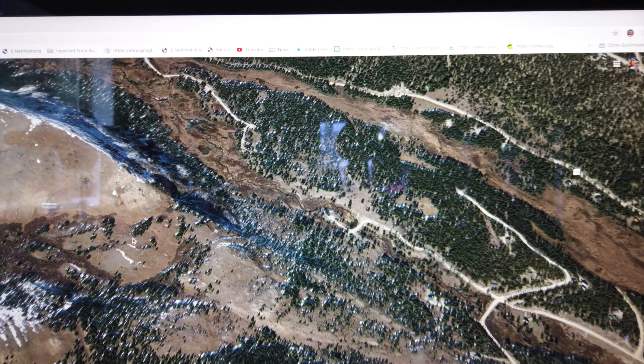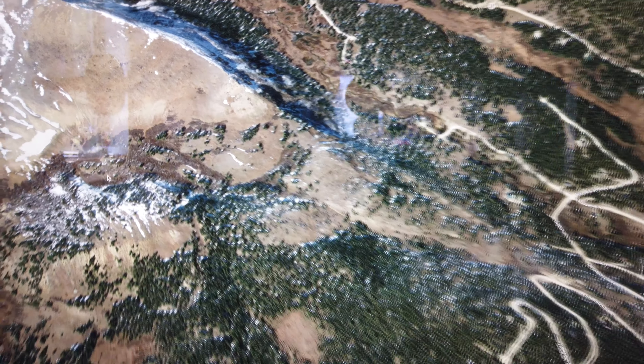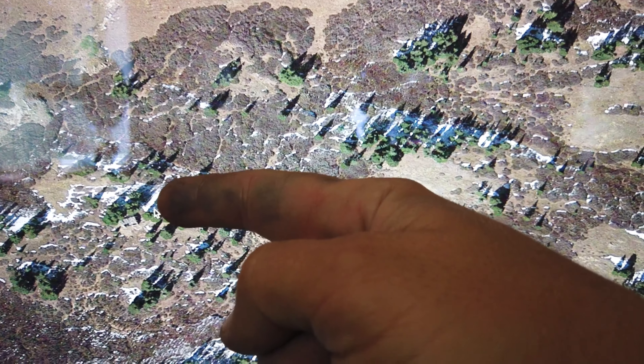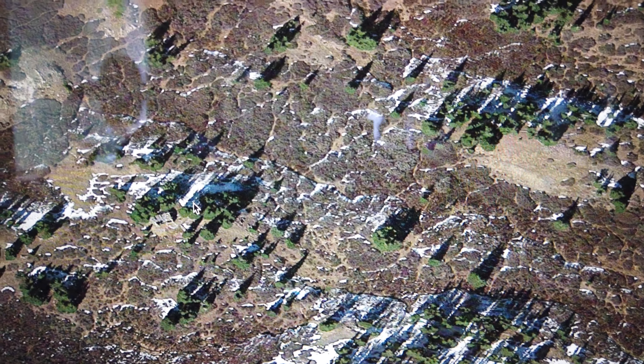I'm using my DJI Osmo Pocket here attached to my iPhone and I'm in front of my computer where all good cabin hunting begins. I'm on Google Maps. I know where a lot of the cabins are in the valley, however using Google Maps allows me to find new cabins. I'm going to zoom in here and show you what cabin I have discovered using Google Maps. You can see that little square on the map — that'll be the cabin that I hope to get to.